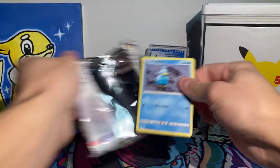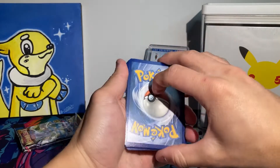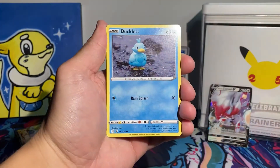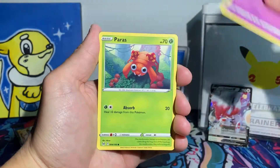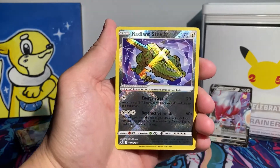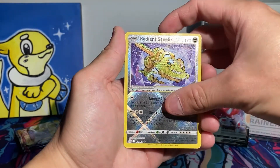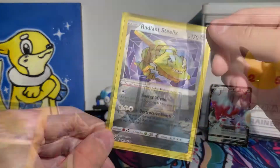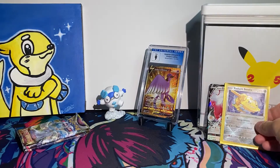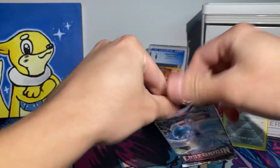Hopefully we can see one Trainer Gallery pull from this opening. Breaking down with Psychic Energy: Shedinja, Rhydon, Roserade, Ducklett, Blipbug, Finneon, Zorua, Paras. Oh — we got a Radiant Steelix! This card is honestly the most beautiful Radiant card, I don't care what anybody says. This Steelix is so gorgeous — my favorite of the Radiants from Lost Origin and honestly probably my favorite Radiant card to date. Second would be Greninja, and then Venusaur.